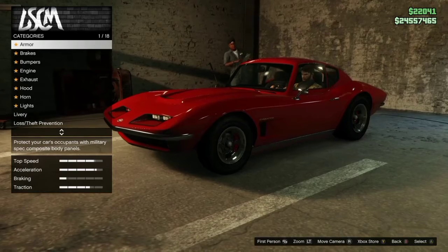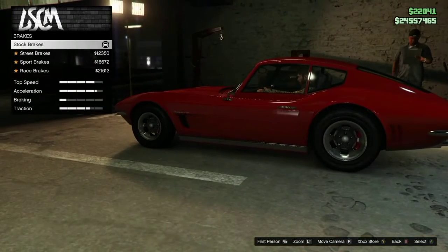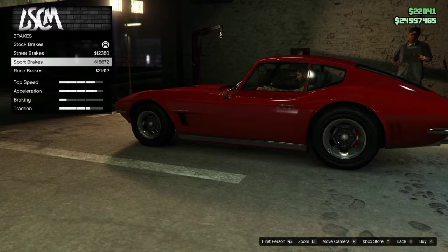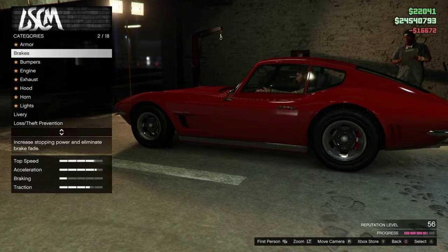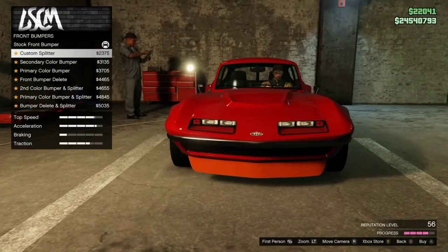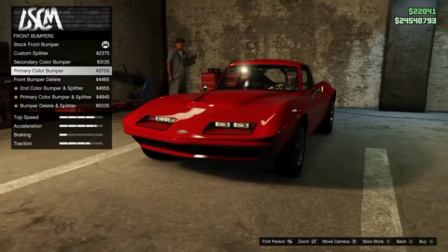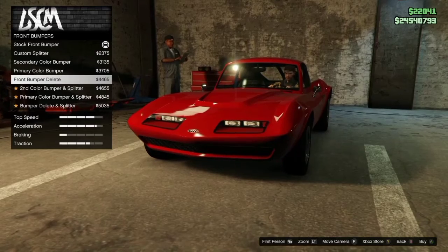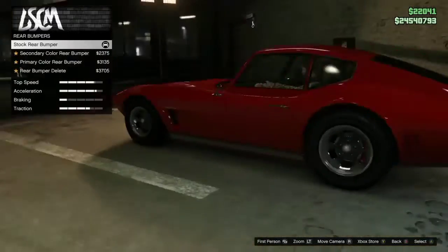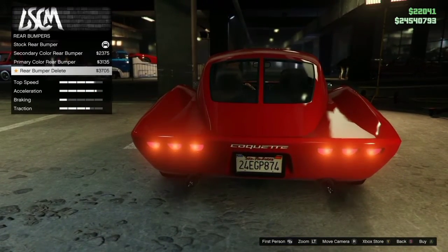Let's go ahead and start the customization. We desperately need brakes on this thing — check out the braking. It's kind of a free-roam vehicle, so let's go ahead and go for the sports brakes. I'm curious to see how bad the brakes are. For front bumpers, you could put splitters on this. There's a secondary color bumper option, and there's even a bumper delete. I like it the way it is though, I'm not going to do a bumper.